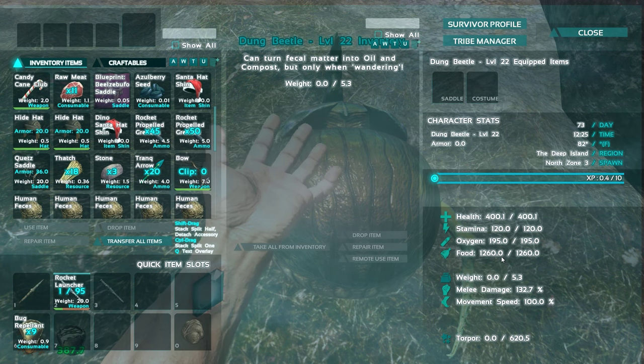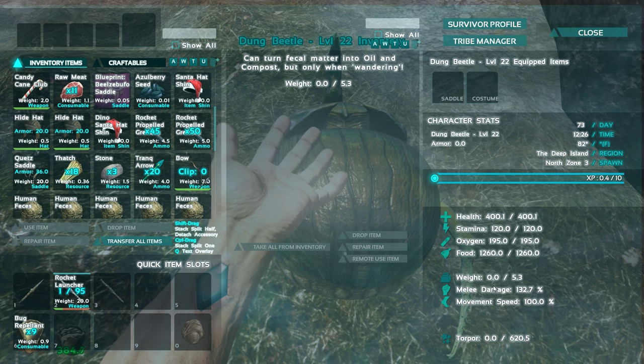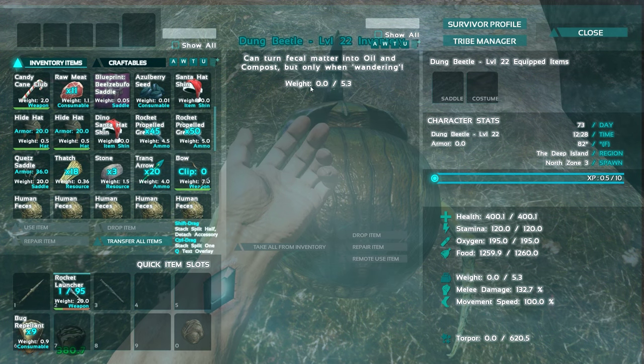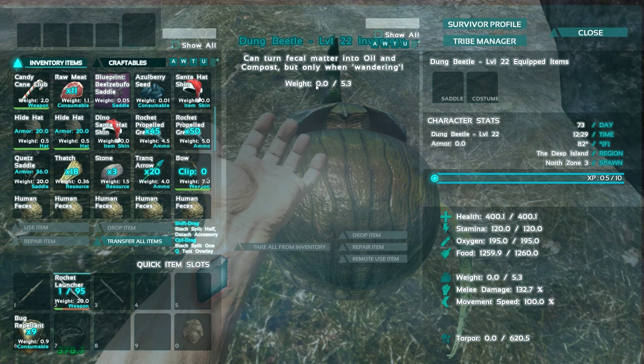His food isn't going down at all so I don't know what's up with that — it might just be single player being glitchy. Here we have weight, melee damage, and movement speed. Here is the awesome part about the dung beetle: it can turn fecal matter into oil and compost, but only when wandering.